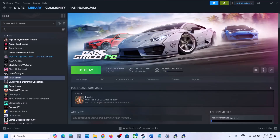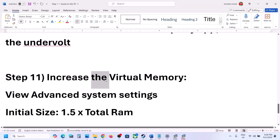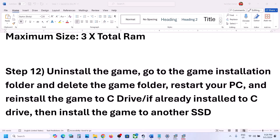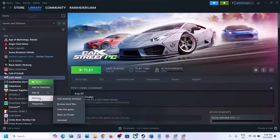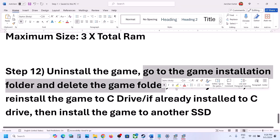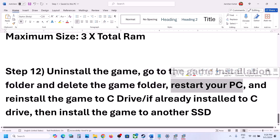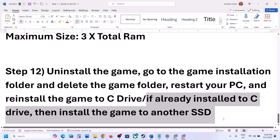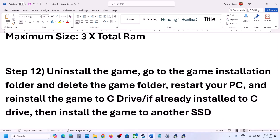The next step is to uninstall and reinstall the game. If nothing is working, try installing the game to a different drive. Right-click on the game in Steam, select Manage, then click Uninstall. After uninstalling, go to the game installation folder and delete the game folder, then restart your computer. If the game was on D drive, E drive, or an external drive, try installing it to C drive. If it's already on C drive, try installing it to another SSD and check.